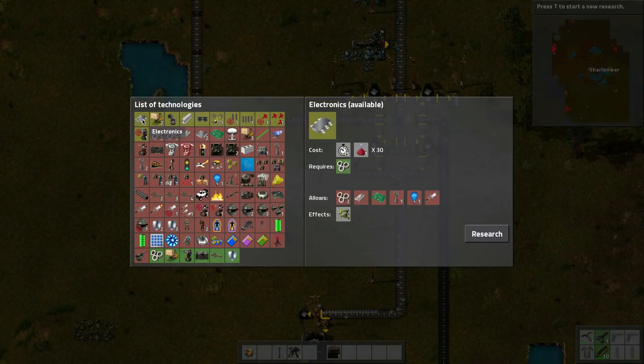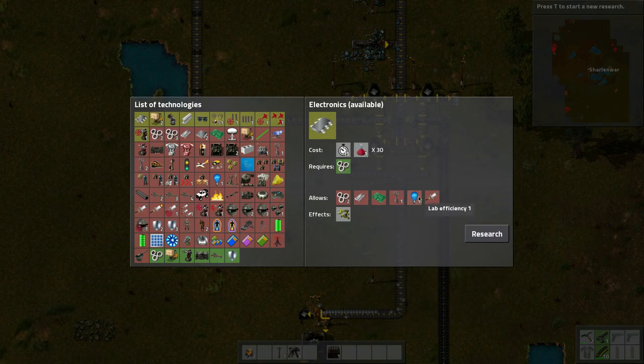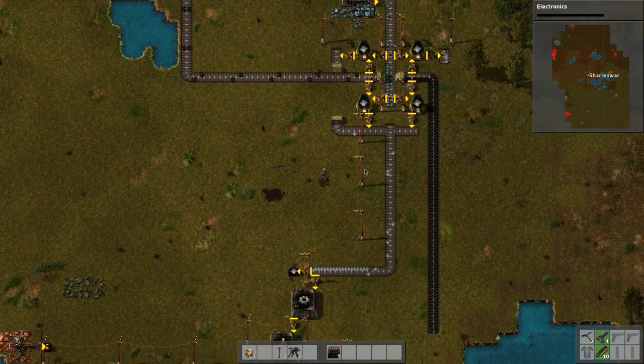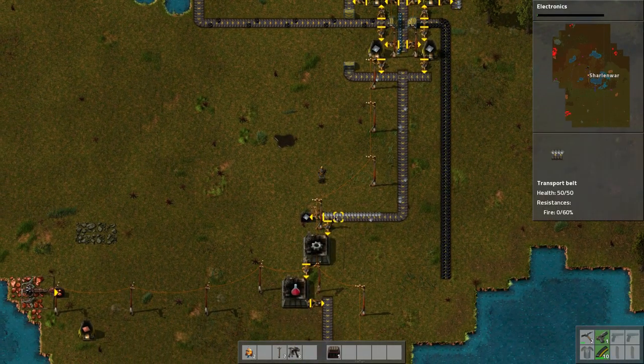Stone walls are done, so what's next? Smart inserters — let's do electronics, because we need to do green research eventually. So let's do all the red research caps.